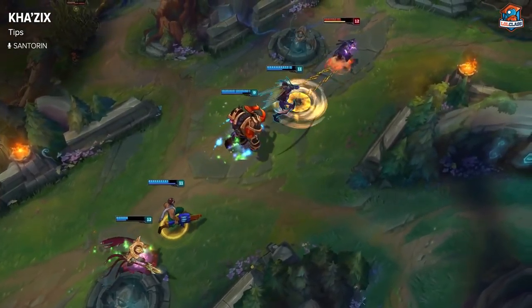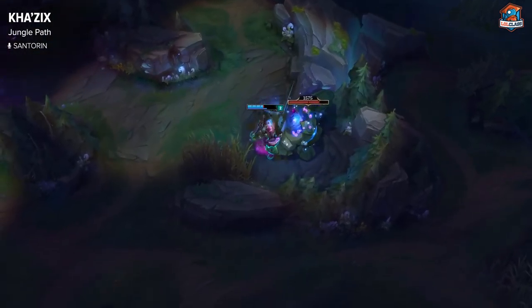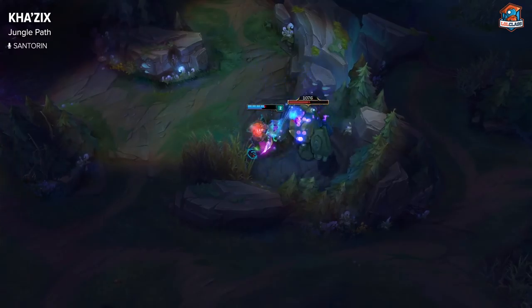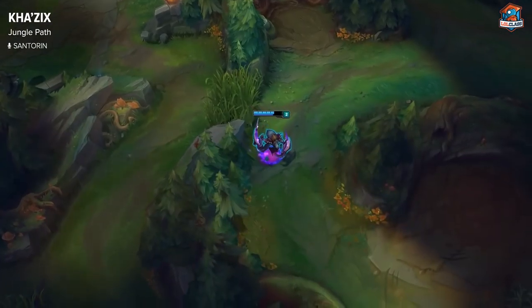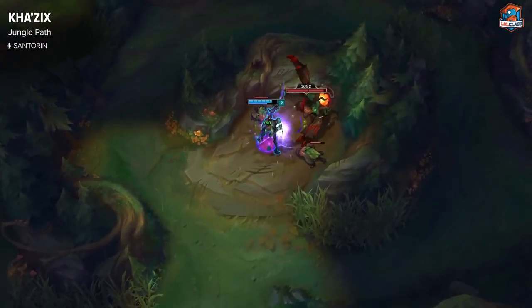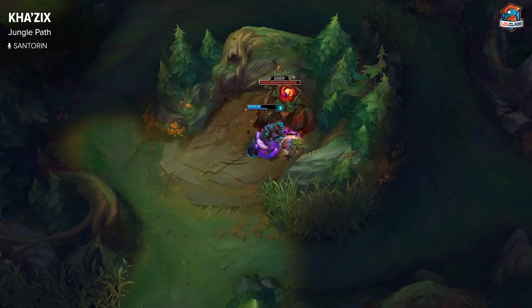On Kha'Zix, you want to do the same as most other junglers — you want to start on Gromp because you can get a leash from your teammates, and after Gromp you do Blue, and after Blue you do Red. Because Kha'Zix has a really hard time clearing early, sometimes you might not even be able to do anything after those three camps. It really depends on how hard of a leash you get. Either you have to back because you're too low, or you can still go take the Scuttler, and if you're around half health you can probably still gank bot or mid. But in most scenarios, you'll have to back.